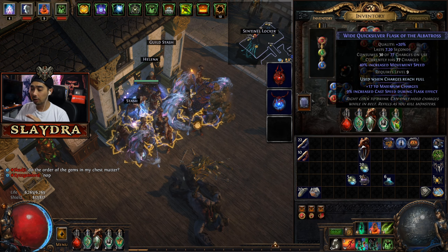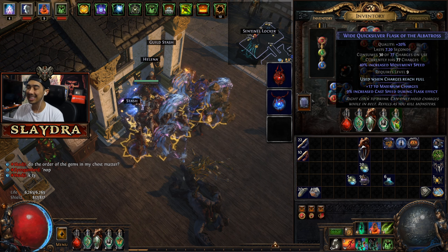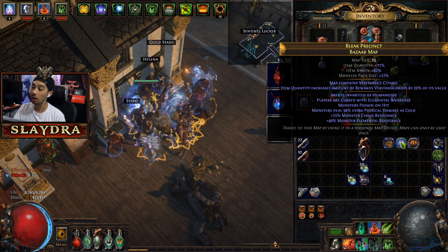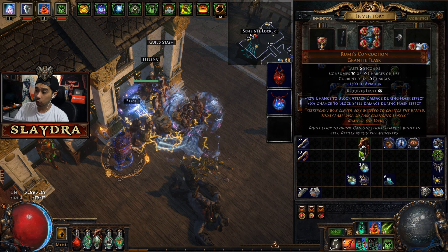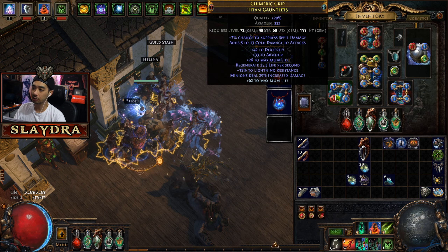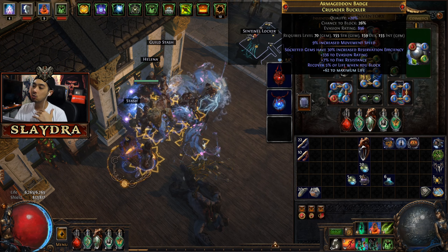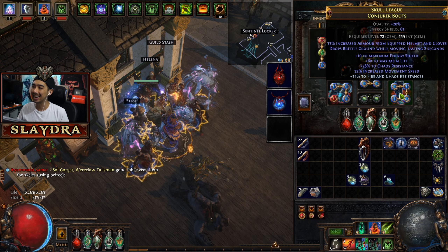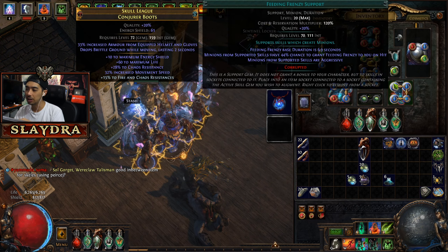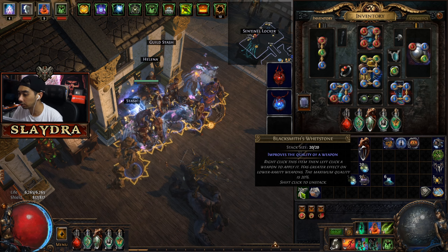I'll go over the pieces of gear relatively quickly in this video for when you're setting up to fight the final bosses — the guardians, shaper, elder guardians, as well as Sirus. What it comes down to is using whetstones on your weapons and armor scraps on every single piece, which increases armor, energy shield, or evasion rating by 20%. These are basically free stats, maybe one or two chaos orbs per piece.